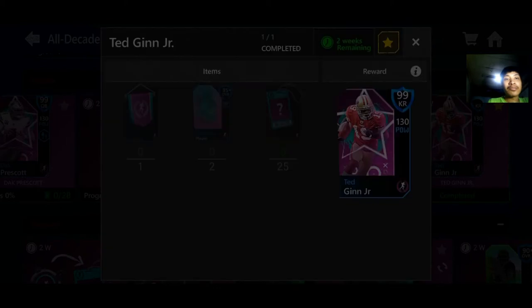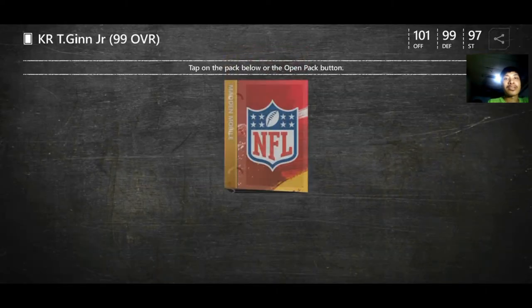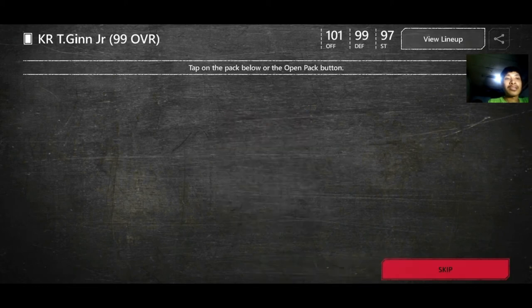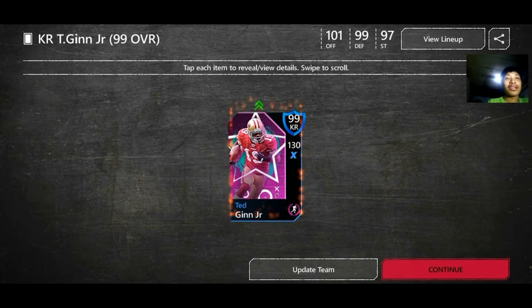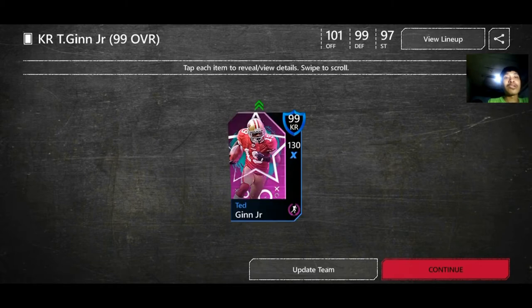And here we are — as you can see, achievement complete: Grandmaster Tarik Cohen. But first we're gonna get Ted Ginn, and we're gonna say goodbye to Pharaoh Cooper and say hello to Ted Ginn. Wow, he's so fast!